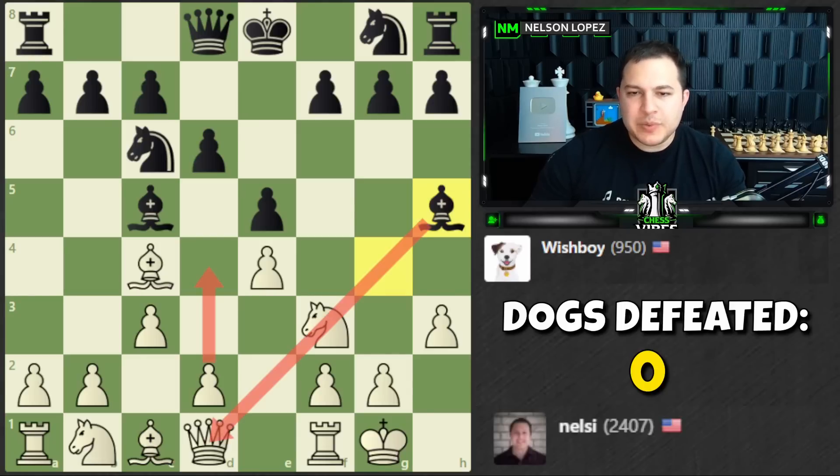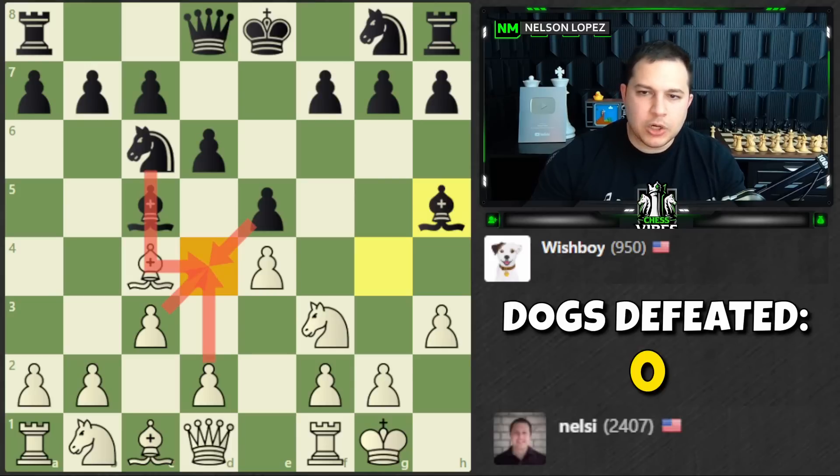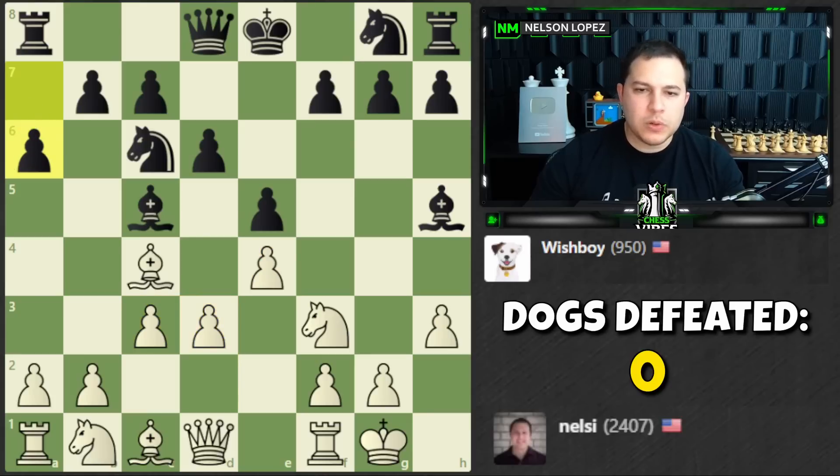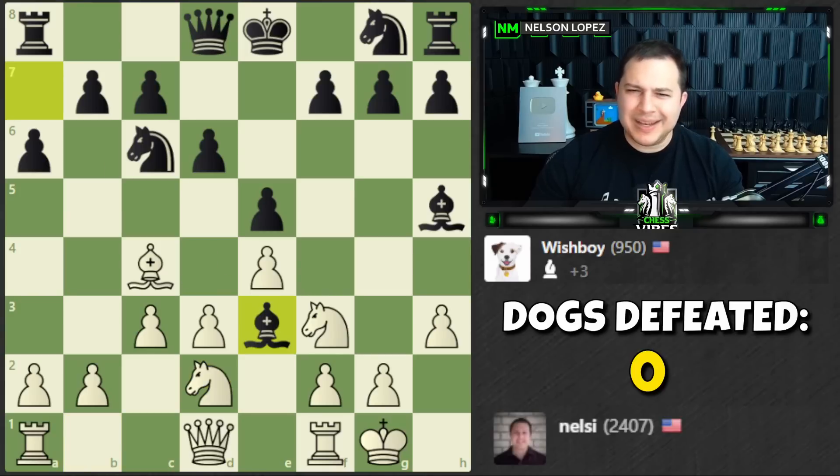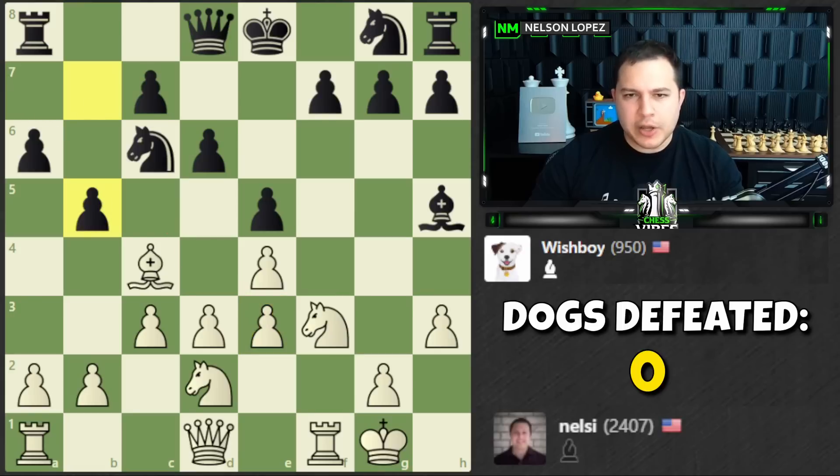I don't really want to play d4 anymore because of this pin — if I play d4, black takes and jumps in on the knight. So I'll play d3, take it a little slower, and get the bishop out to e3. I'll get some doubled pawns if they take, but it opens up my rook. Let's keep developing — no reason to do anything crazy yet.